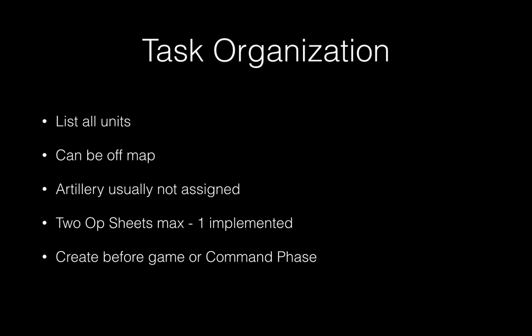When you list the task organization on an op sheet, make sure all units are there. A unit doesn't have to be on the map — reinforcements that haven't arrived yet can be on an op sheet. Most TCS games don't assign artillery units to op sheets, though some games require it. A unit can be on a maximum of two op sheets at the same time, but only one can be implemented. Often a unit starts on two unimplemented op sheets; one implements while the other continues developing, giving you something ready when the first op sheet ends.